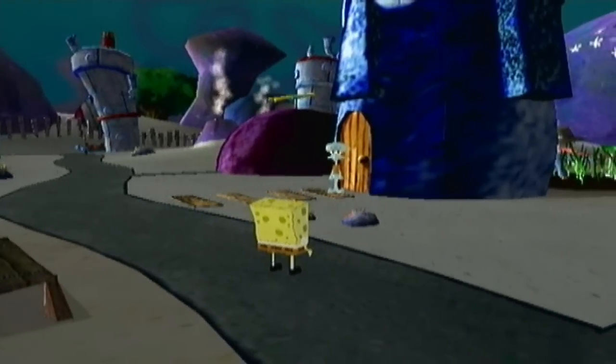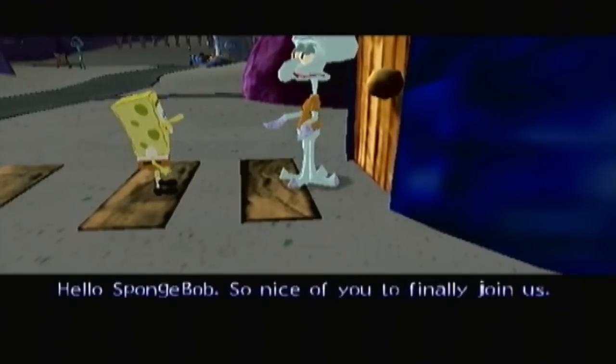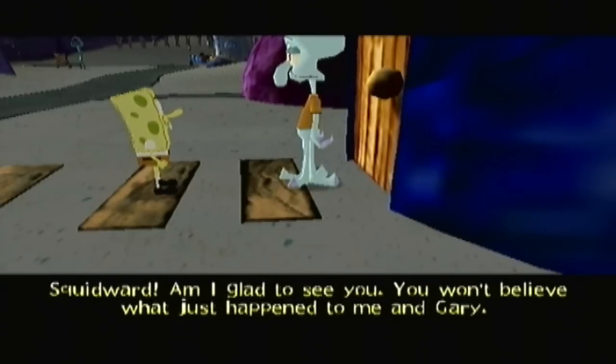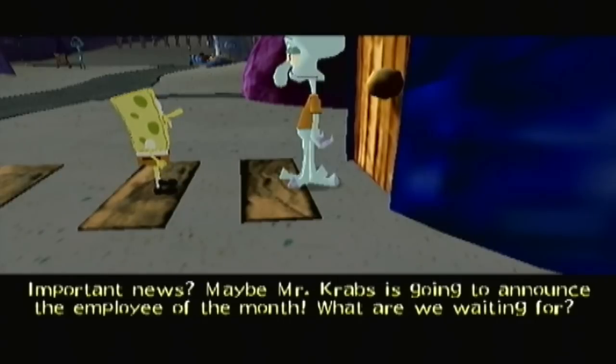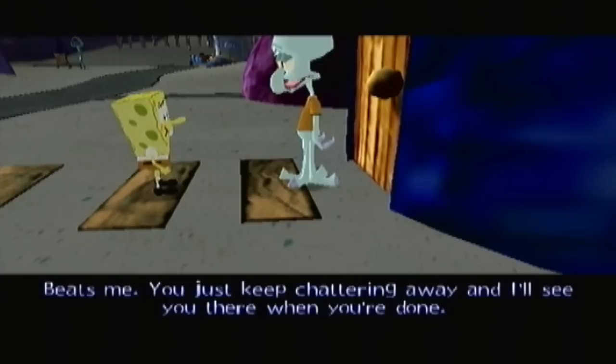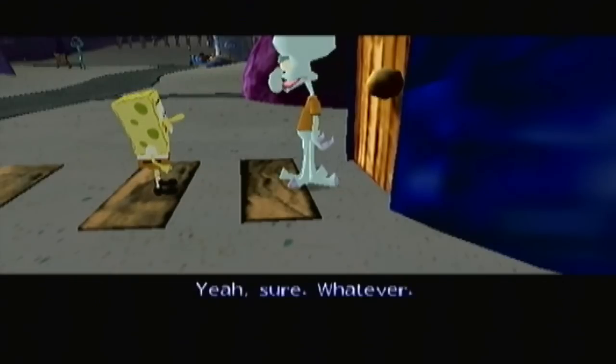Upon exiting Spongebob's house, we find Squidward — I mean, Tiki Morton — in front of his house. Squidward says Mr. Krabs wants them to get to the Krusty Krab right away for some important news. Spongebob thinks it might be employee of the month. Squidward tells him to stop chattering and says he'll see Spongebob there when he's done.